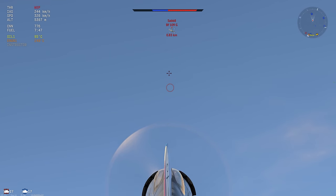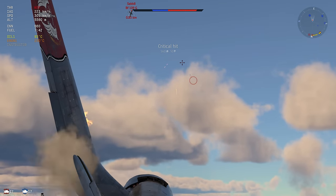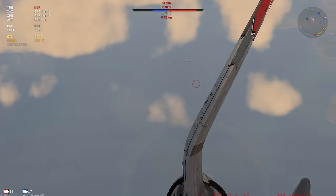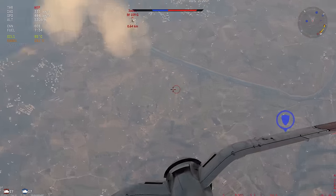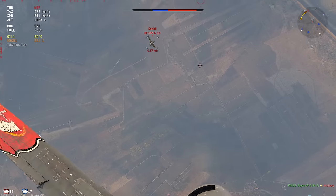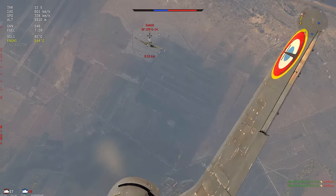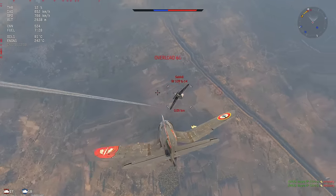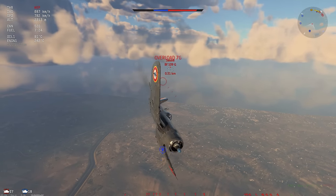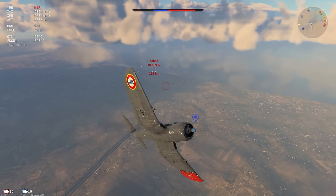The F109G already got some hits in so I'm shooting at him a little bit more — he's going very slow, making it a relatively easy shot. I keep getting hits but these guns are just not it anymore. Now I'm on the six of the F109G, and this is the first game in the F4U-4B, so I wasn't aware of how bad the FM change really was. At 680 IAS this thing compresses quite badly nowadays.